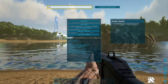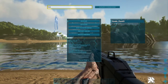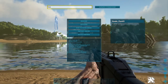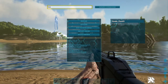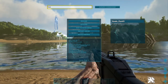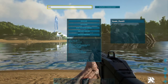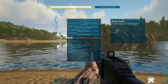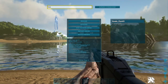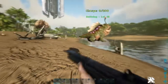So first, the command is: summon tamed — sorry — summon tamed space lantern pug underscore character underscore BP. Let me do this real quick: character underscore BP underscore C. Boom, there you go!